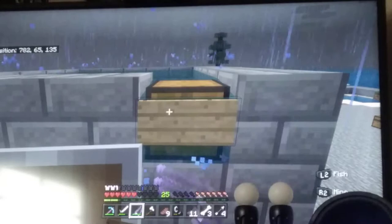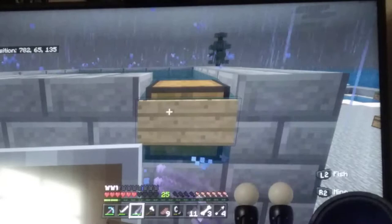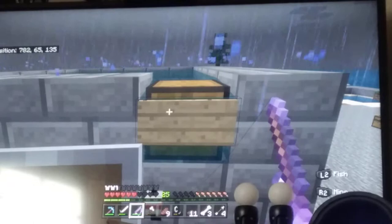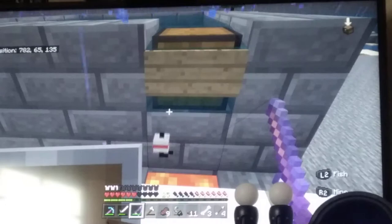Oh yeah, this is how my AFK fish farm works - it's actually a really good source of XP. I know it looks like the eggs are burning but they're not. Here's my controller - whenever it gets something caught it automatically does it because of the glitch that this thing uses on Bedrock. Anyway, let's see what we caught.